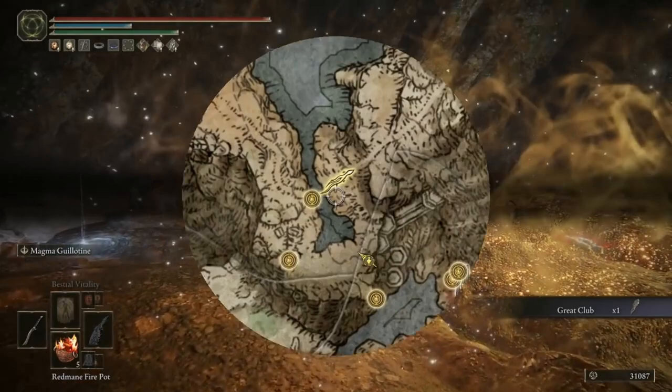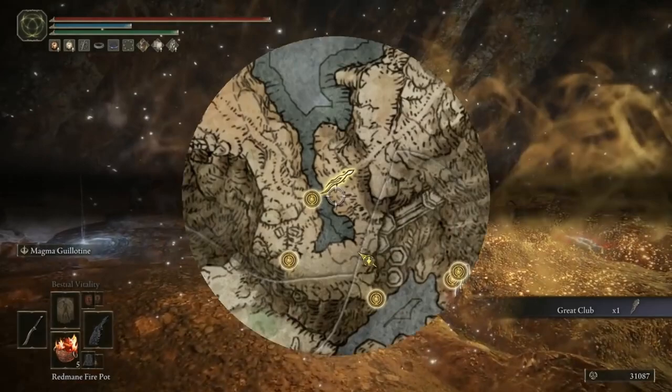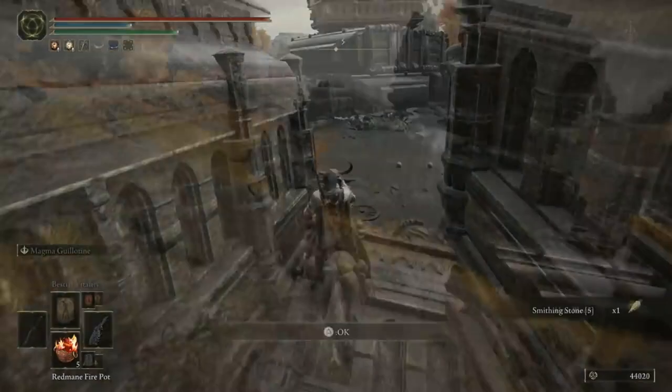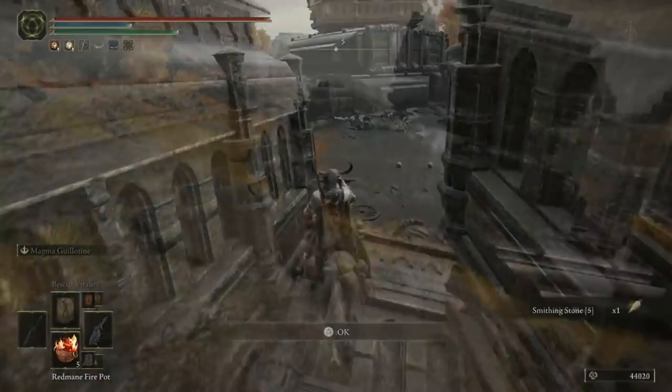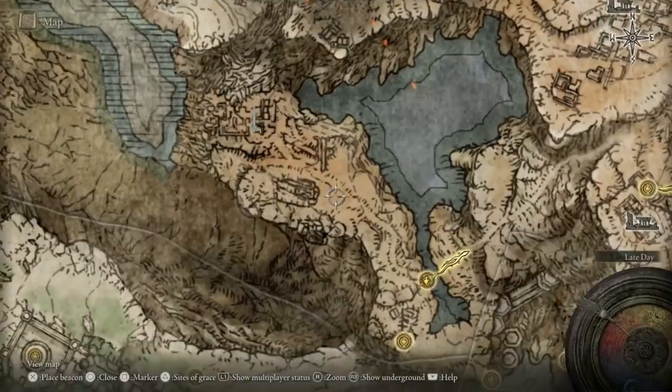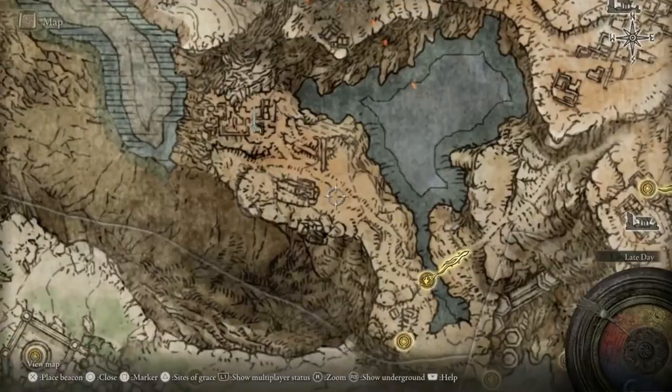This next tip is really, really quick. Just go to the Abandoned Coffin Site of Grace, and in this caravan graveyard there'll be a bunch of ogres. The only two things of note: nestled between these caravans with the ogre on top, you can get a Smithing Stone 5, and then further north you'll get the Ruler's Mask and the Ruler's Robe. That's everything here, so go back to the Abandoned Coffin and I'll take you on to the next area.